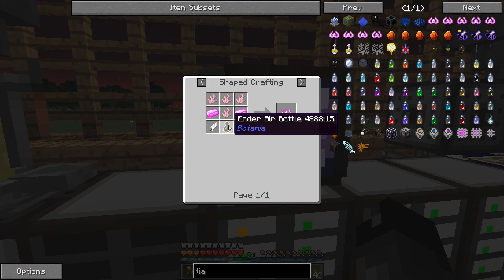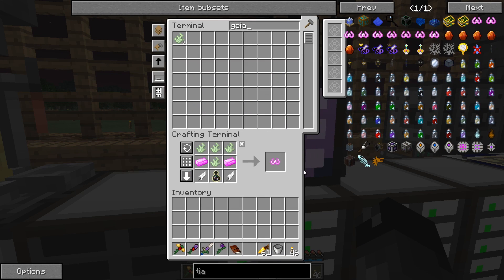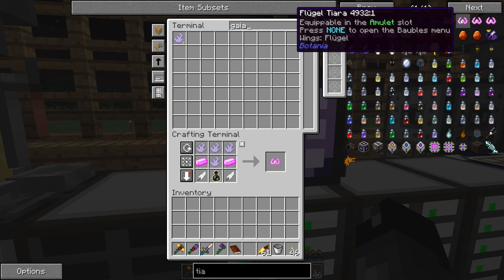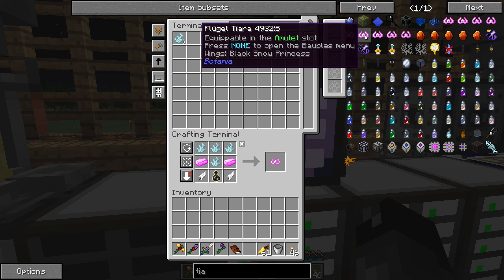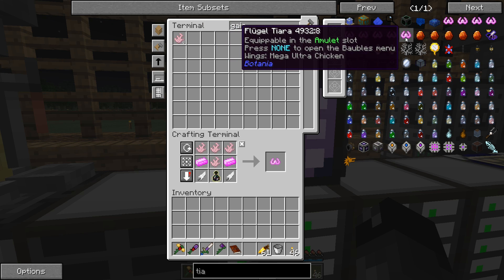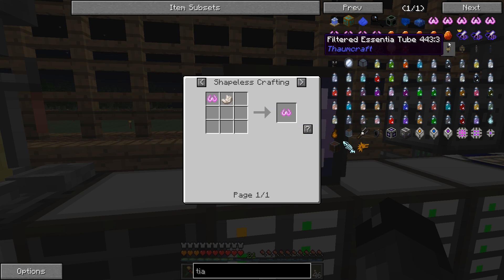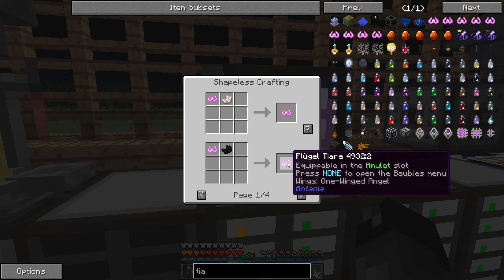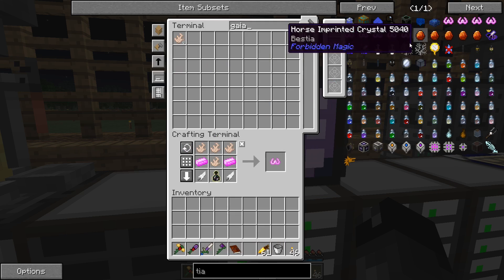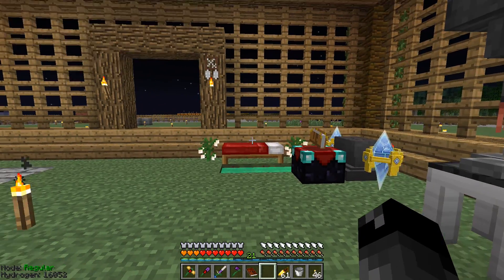One thing I haven't liked so far about this mod pack is the jetpack options. This jetpack from Mekanism can go up quickly and gives a feather falling effect, but if we put it in hover mode it's really slow - I can literally sprint faster than it. So I've been interested in making one of these tiaras. We already have a bottle of ender air from when we went to the end, we have feathers, elementium from before, and we have 12 gaia spirits. There are different versions of the tiara - one winged angel, ice fairy, phoenix, lord of the pit, black snow princess, sylph, and mega ultra chicken. I'm probably just going to leave it without wings for now.